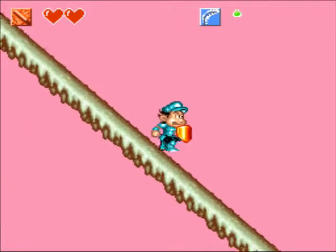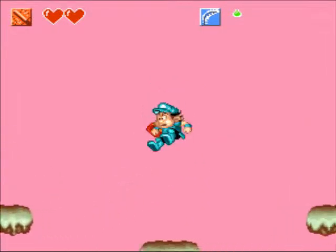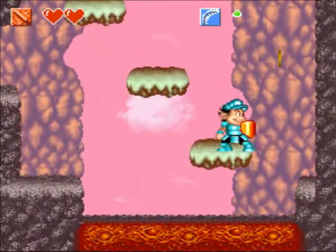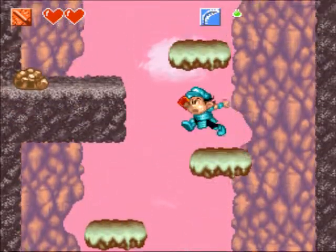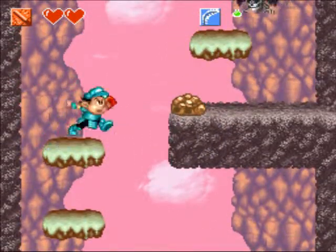Now that we got the ice armor, at least we're going to take a little bit less damage here. Which is one thing I do like about the armors in this game — they are somewhat situational, but some of them play better than others in certain terrain. And you're going to see pretty soon, when we get the aqua armor, that it's going to be pretty useful for swimming.